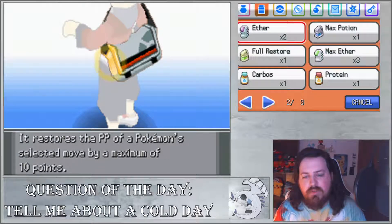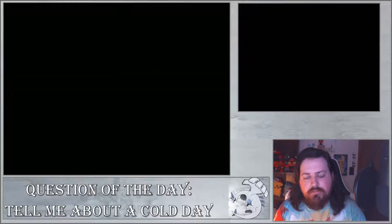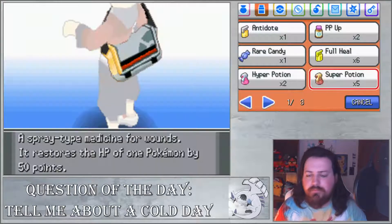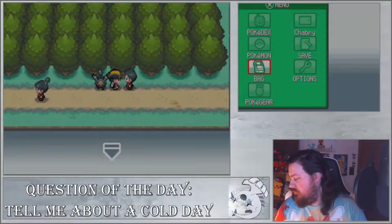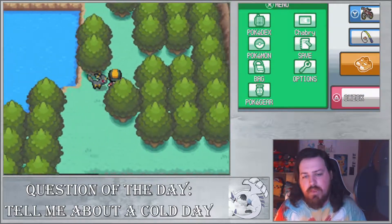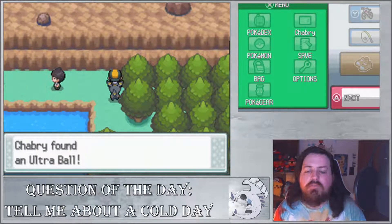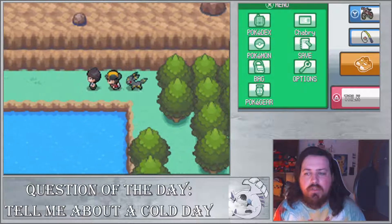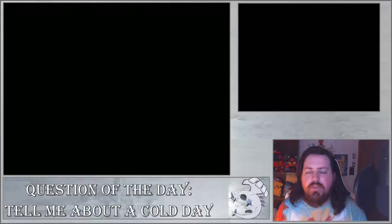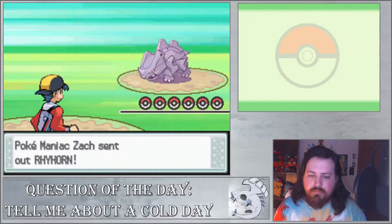That's all she wants to talk about, even though earlier she said her Marill evolved. She called back - it's like, 'Oh my Marill...' I'm just going to use a Super Potion. There we go. Now we can go up here - right here there's an item, an Ultra Ball. Nice.